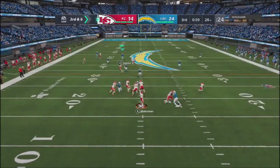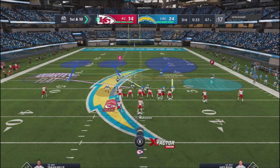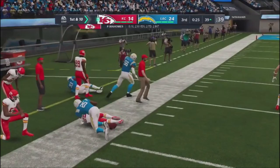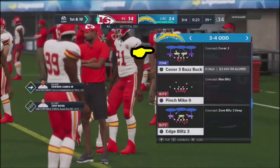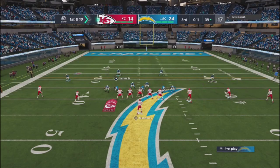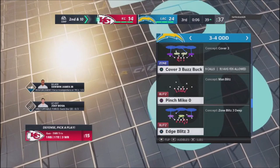I jump into Cover 6, switch things up, spy my outside linebacker — but he dots me up underneath. That was a really good play with that underneath route. Going into the fourth quarter, up by two scores, just need a stop. I stay with the Cover 3 buzz buck defense — it seems to be working best against him. I spy the middle linebacker and try to take away crossing routes. He tries to hit King, who doesn't come down with the ball. I get a deflection — second and ten.